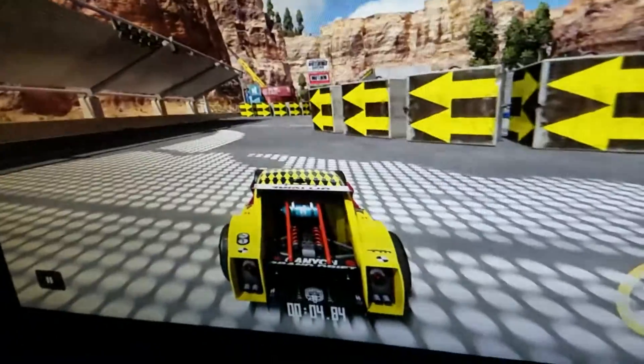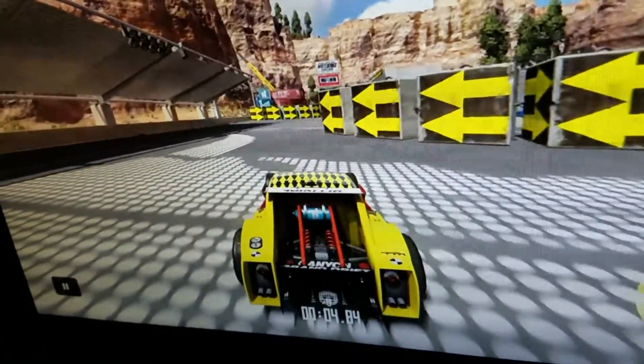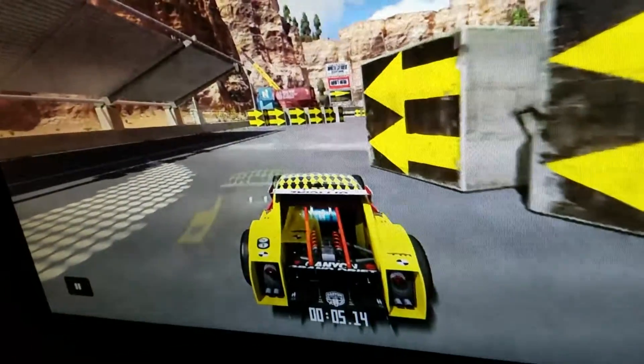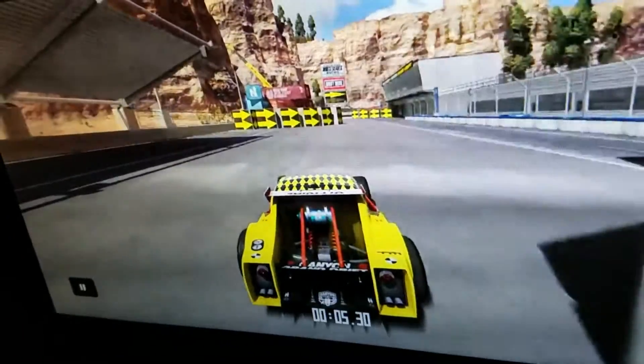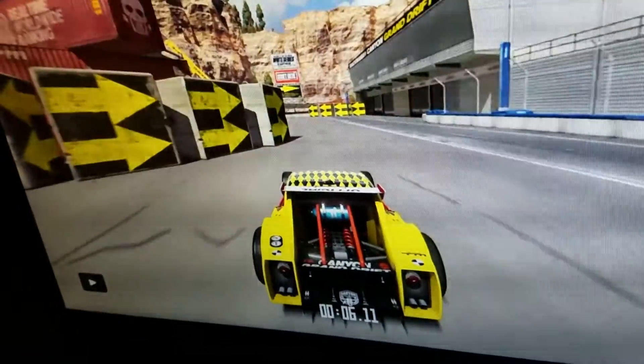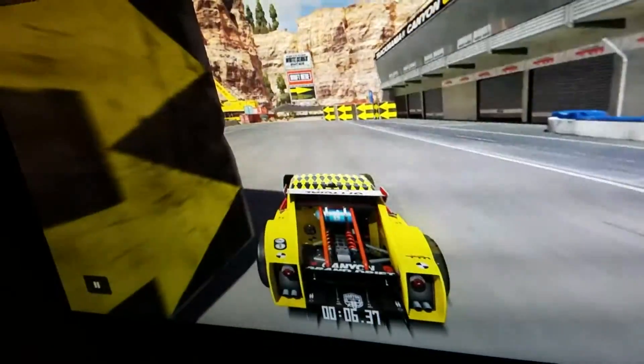If you're going for the Trackmaster, this may help you. For the first bit of this course — it's a chicane — you want to get as close to the barriers as possible without hitting them. That way you can carry as much momentum as possible and use as little track as possible.